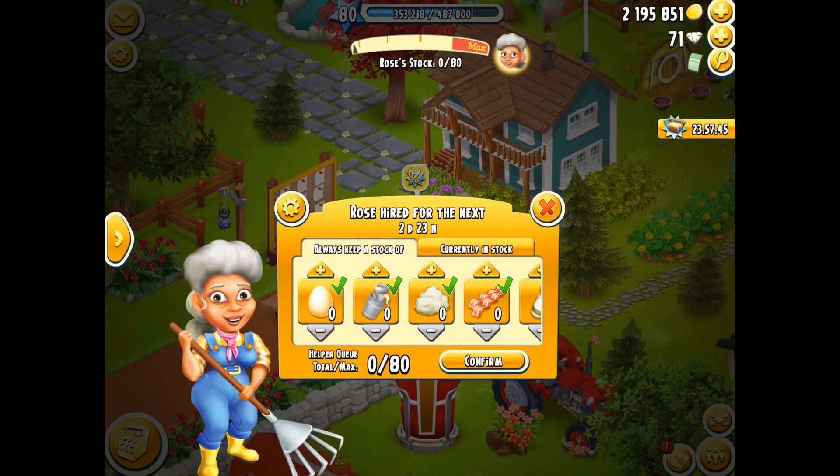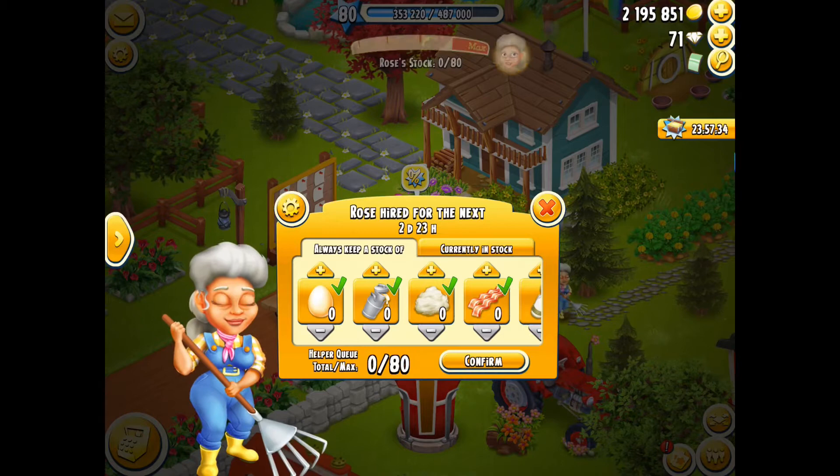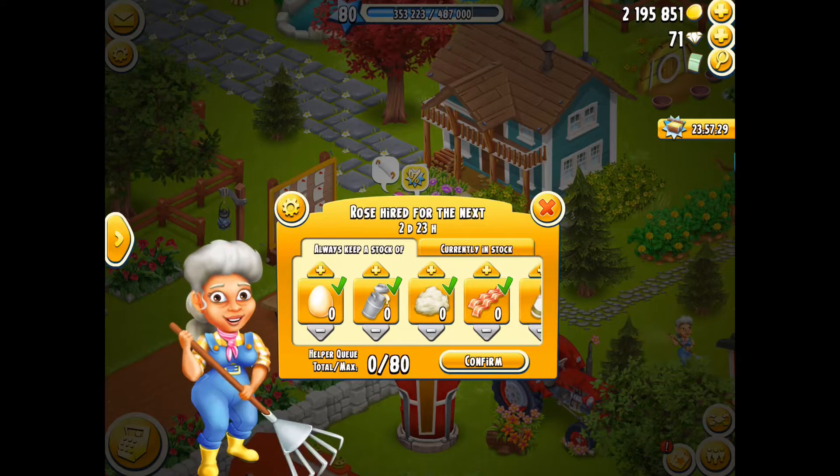Rose and Ernest have a certain amount of storage depending on your level, and that increases as you level up. My storage right now is level 80 — I am level 80. Obviously the higher you are, the more storage you have.